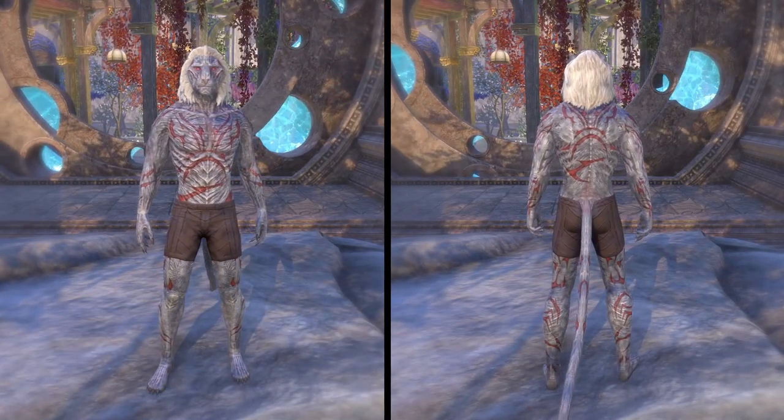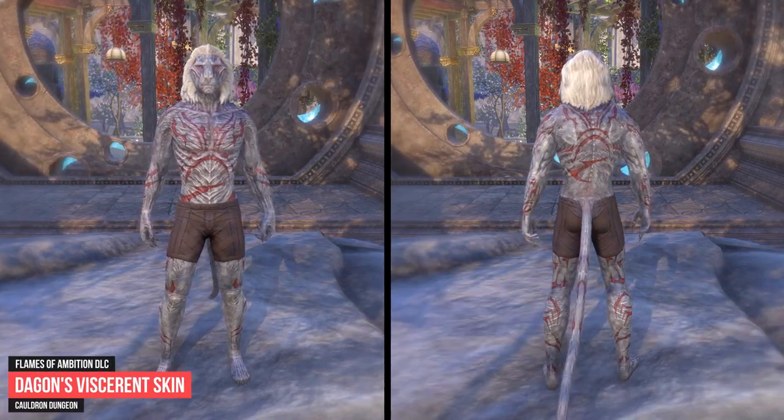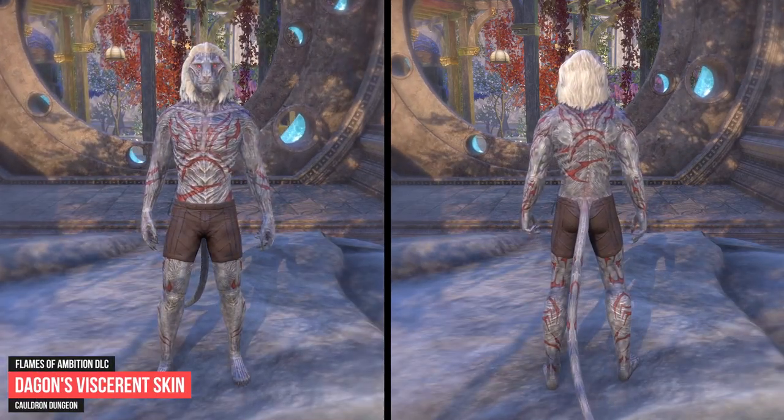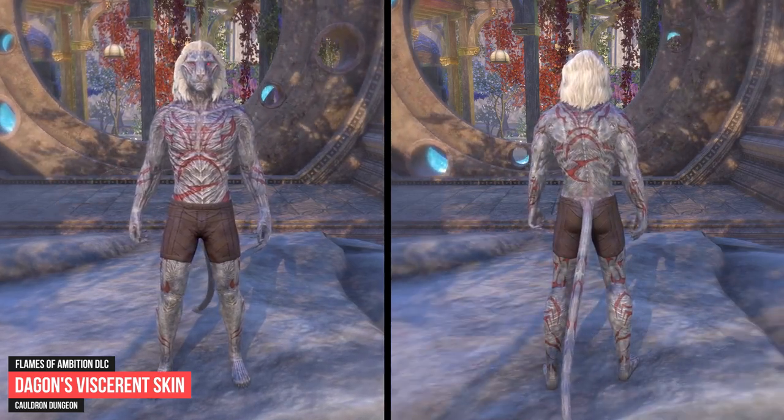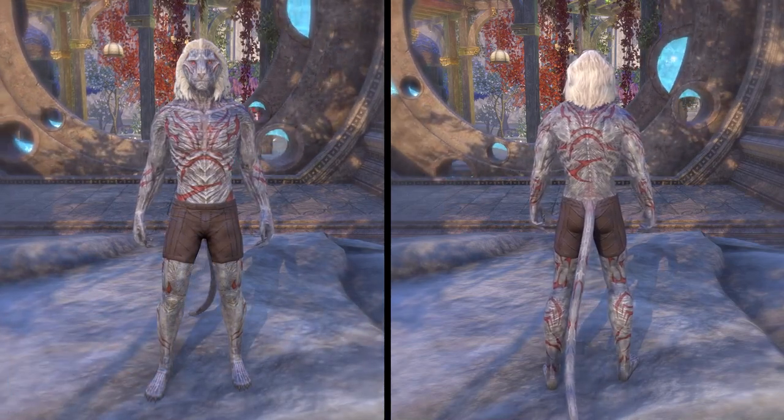The Degin's Resurgent Skin is unlocked by earning the Caldwell Conqueror achievement. To accomplish this task you have to complete the Caldwell Dungeon on veteran difficulty. The Caldwell Dungeon is part of the Flames of Ambition DLC.